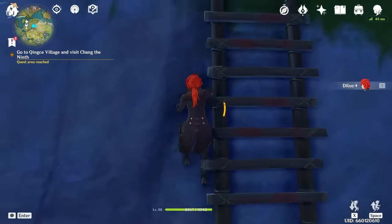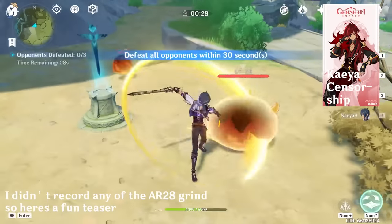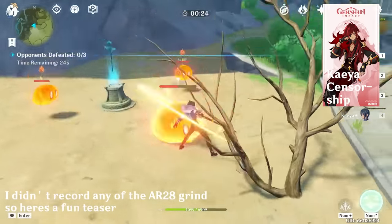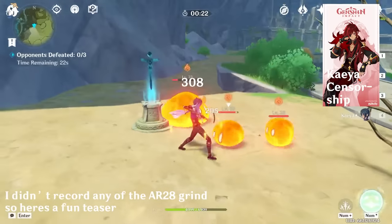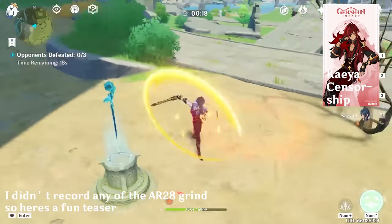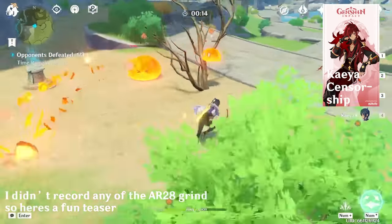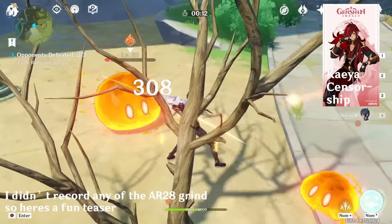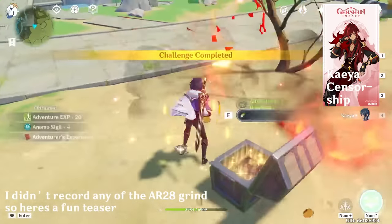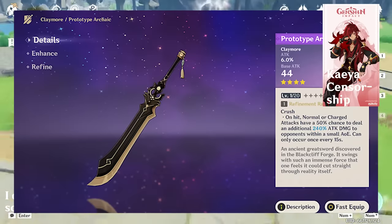Now we have to get to AR-28 so we can continue on with the Archon questline. This is always my least favorite AR grind to do — there's still a little quest to do and you've already cleared a lot of the other things you can do for AR, so you just have to do commissions and it's so slow. Luckily in this playthrough I didn't do a lot of the Adventure Handbook challenges, so I was just able to clear those really fast to get to AR-28. At some point we also got Prototype Archaic, which was a vast improvement over Favonius Greatsword.